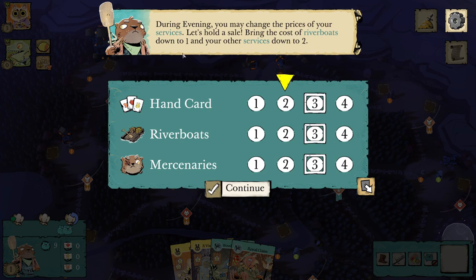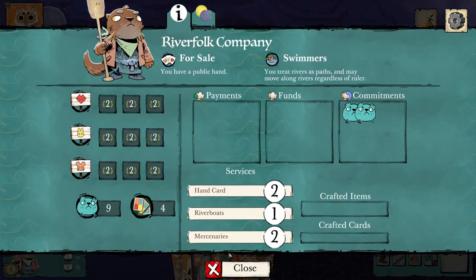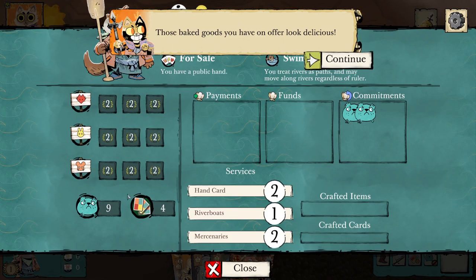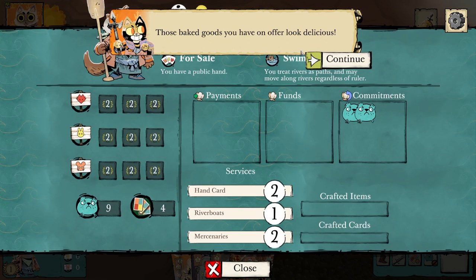During evening, you may change the prices of your services. Let's bring the cost of riverboats down to one and other services down to two. Now, if no one buys a service from you, you will automatically get two warriors as funds into your payments box — that's called protectionism. This means you should never price anything at one after your first turn, because if someone buys riverboats for one, you get one payment, which is less than the two you'd get from protectionism.